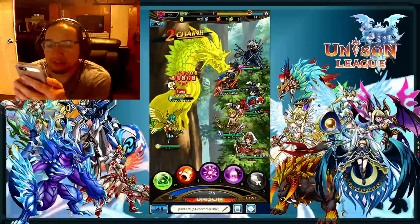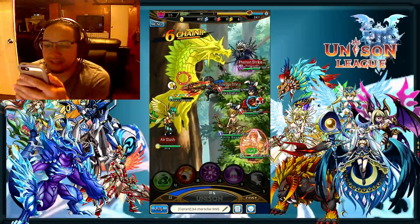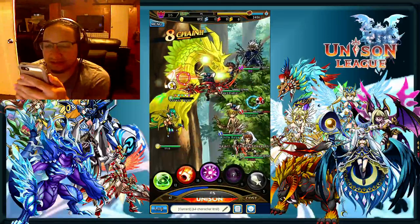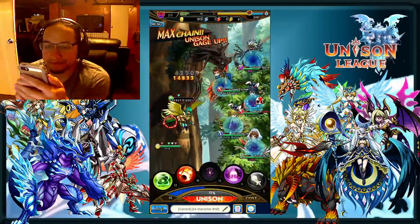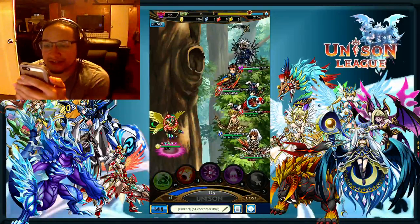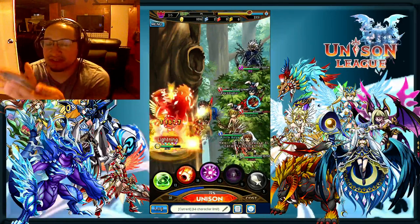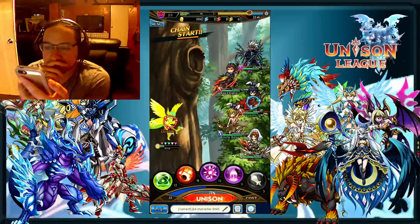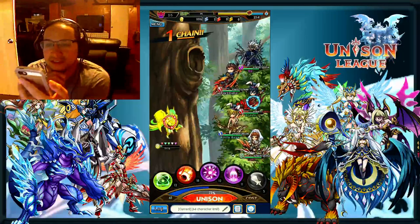Now that they each have around two bars, except for White Rose who doesn't seem to be attacking, I'll just keep attacking. It doesn't look like we have a healer so they might die — however I don't think I will. I'm not going to heal them until they get like half their HP gone, so I'm not going to waste my cost on that.